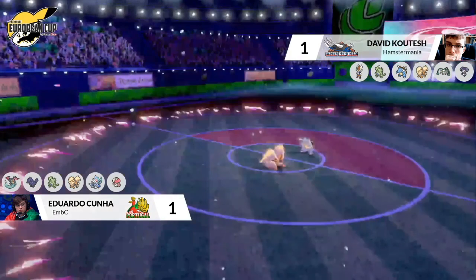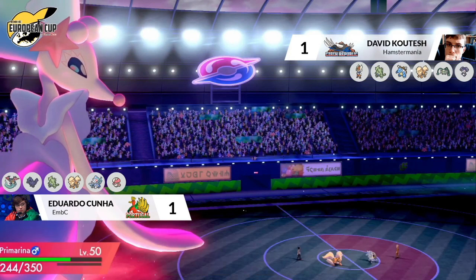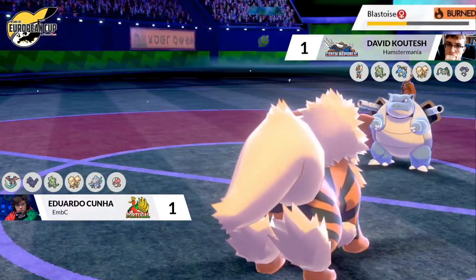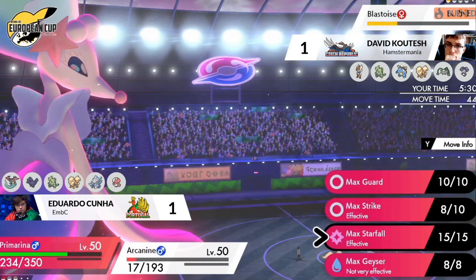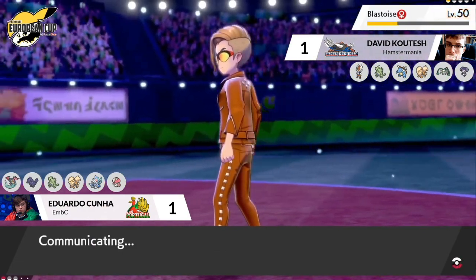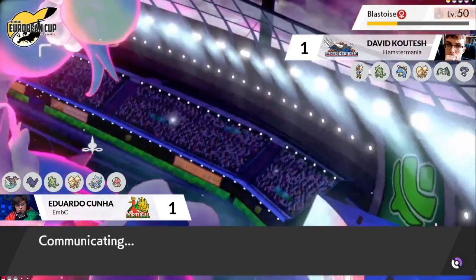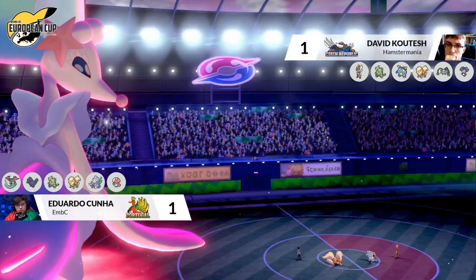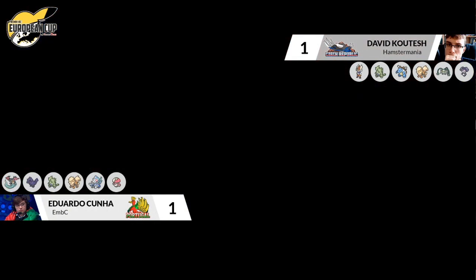Primarina took only one Snarl, but with the Life Orb it's still able to deal so much damage to Blastoise. We're just seeing the strength of Dynamax here. The freeze from Blizzard was a way out for David — he wasn't going to miss it in the Hailstorm — but Primarina went for Strike instead of Snarl this time. We saw before that Primarina was able to outspeed Blastoise with an Airstream boost, so with a Strike it would also outspeed, just taking away the last chance for Blastoise to bring this game back. David ends up forfeiting, and Edu takes this final game.